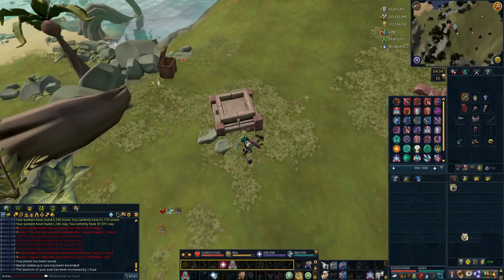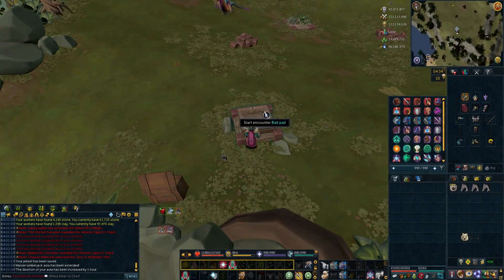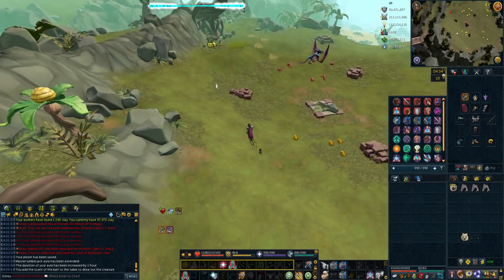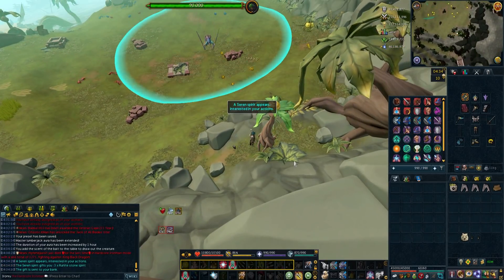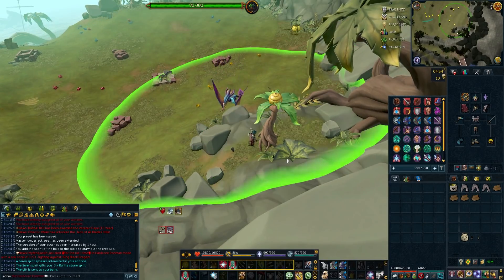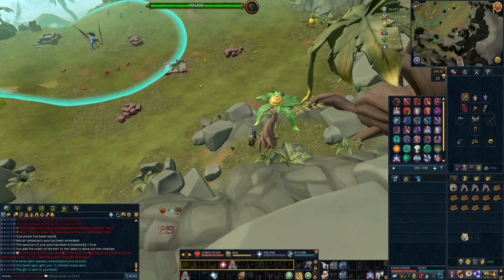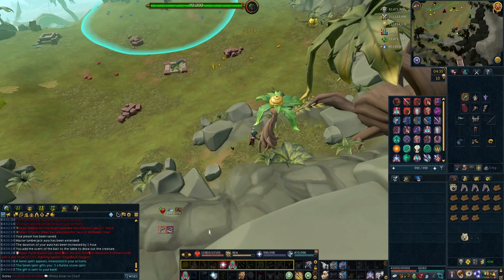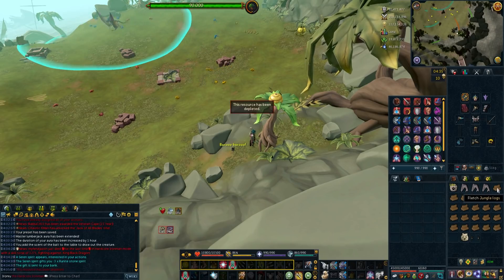There are a couple of reasons why I'm doing Big Game Hunter. One, it's probably the way I'm getting 120 Hunter and I do want 120 eventually. Two, it's really, really good for Ranch Out of Time. My Player Owned Farms is getting into a pretty good state — I'm breeding stuff, getting passive XP, beans, and all of that. But in Ranch Out of Time, the only thing I'm doing is frogs, just to get slime for Herblore.